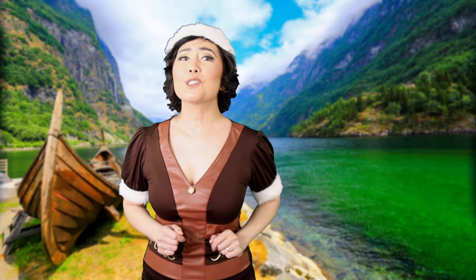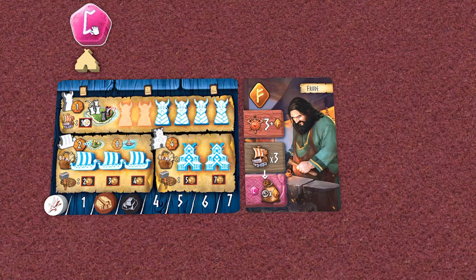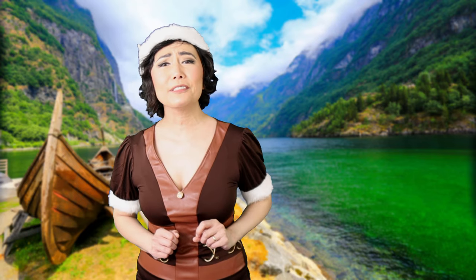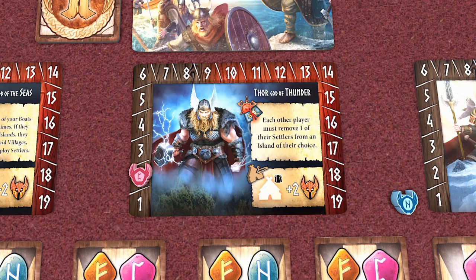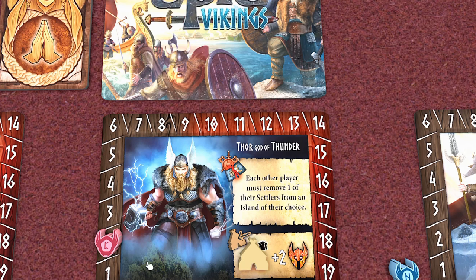If you have the most influence on that island — including your settlers, boat and temple — then you gain the rune. Increase the associated guards' fury, and whenever another player exceeds your influence level, the rune moves to that player, increasing that guards' fury as well. Village tokens are great — you can do bonus actions by discarding them to the appropriate spot, or increase the guards' fury.